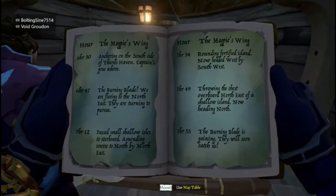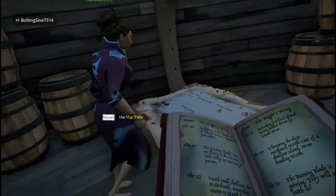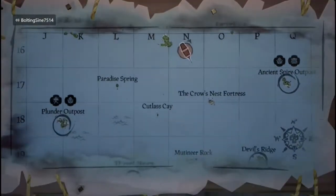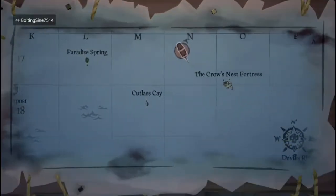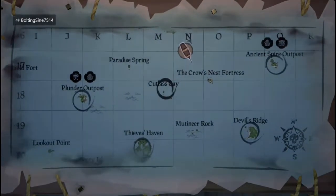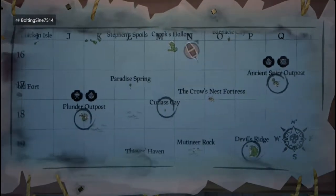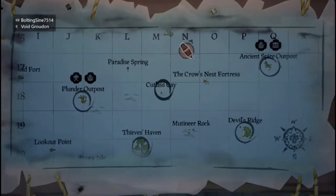They go to Cutlass Cay and drop the chest northeast of it. So the chest should be right about here on the map. It's pretty deep in the water so you'll have to swim a ways to it. Once we go past Cutlass Cay, we're going to need to get the ancient chest - but first, after we visit all the journal islands.